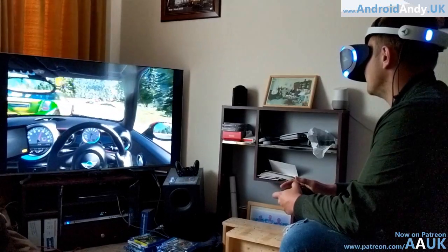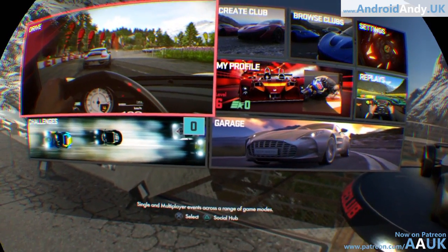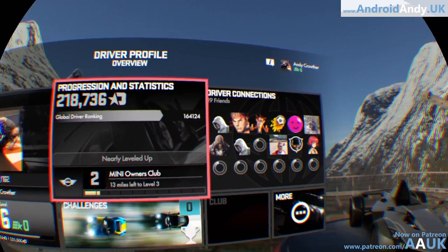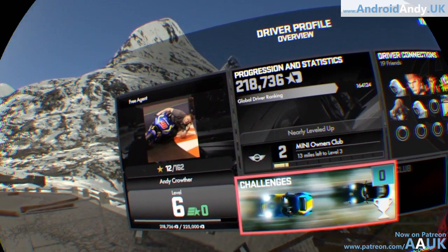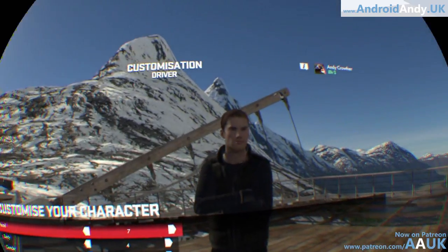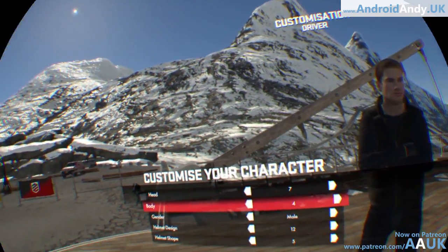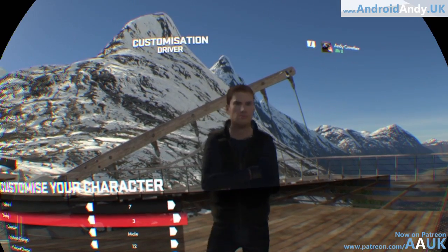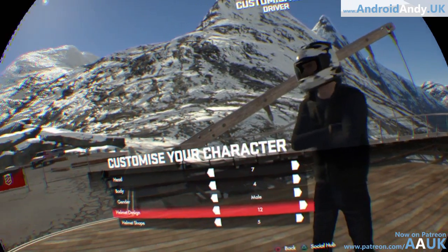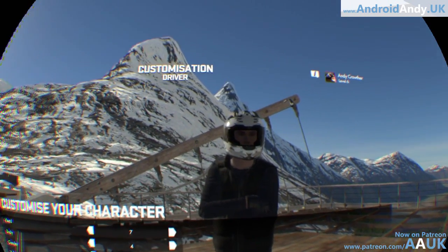Here we're looking at the main menu with all the different selections - you can drive, you can race. There's a clubs feature which I think works a bit like guilds from an MMO perhaps. In my profile you get to change what your character looks like. I initially thought why bother when you're driving a car and you don't even see yourself, but actually you can see yourself if you watch the replays. You also get to choose your helmet, though I'm not sure I've seen myself wearing it - maybe you need open-top cars.